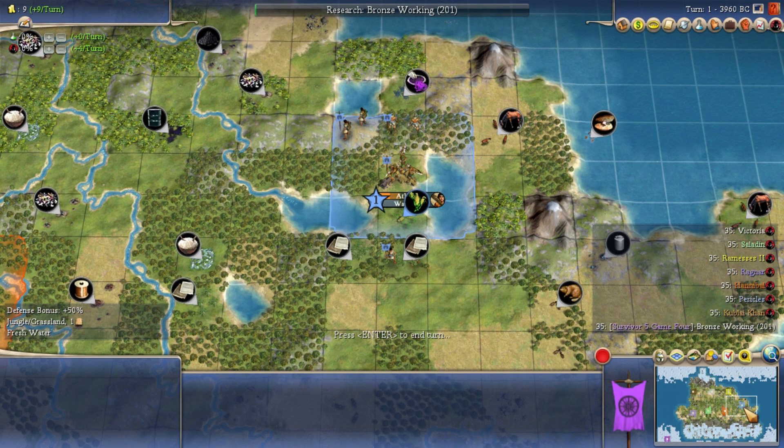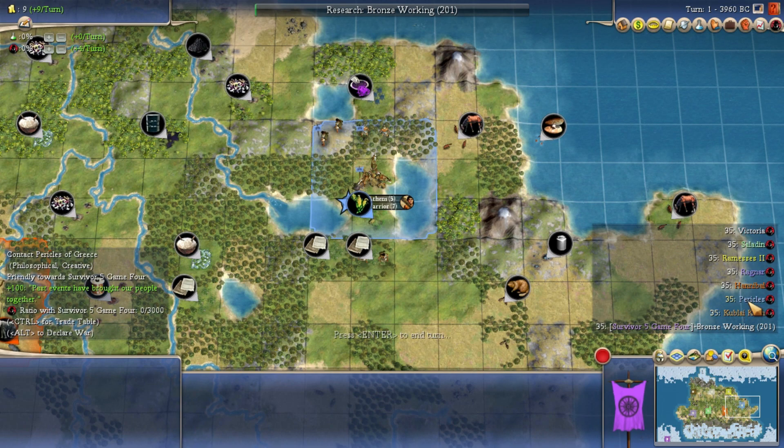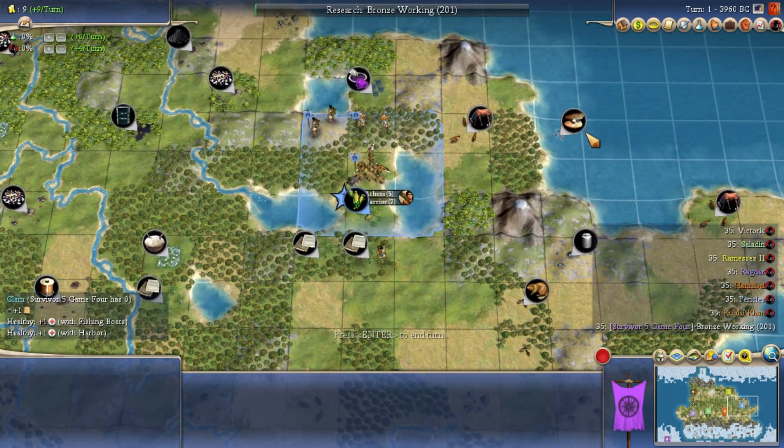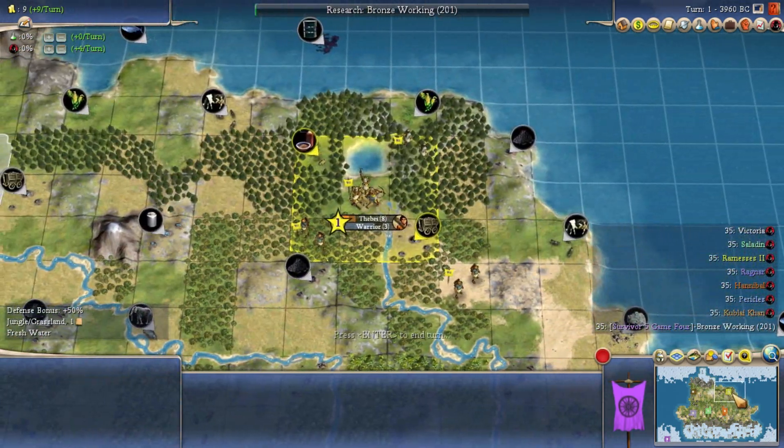Our pool two leader is very different. On the other side of the world here is Pericles, who is very good at cultural victories. He has some of the most ideal traits for a cultural victory: philosophical and creative. He doesn't expand that well, but will put out a lot of culture. If he's left alone, he has a decent chance to get his cities up to legendary status and win the game that way. It's not impossible to win by culture — we nearly had a cultural victory in the most recent game.